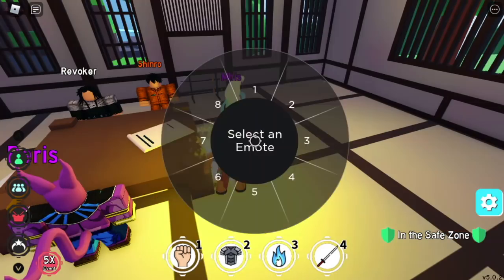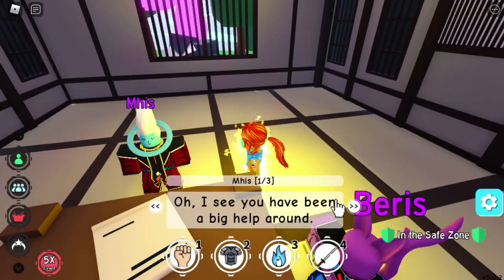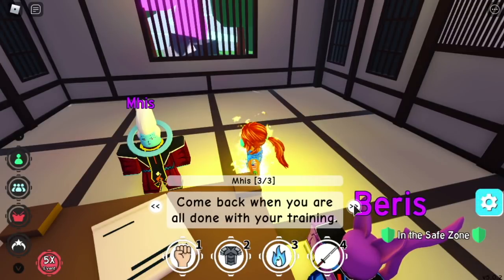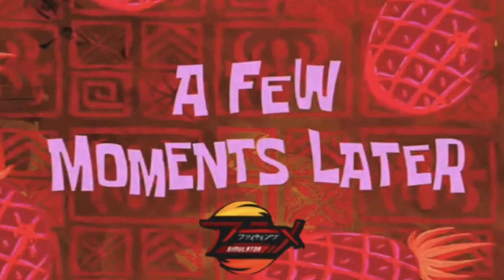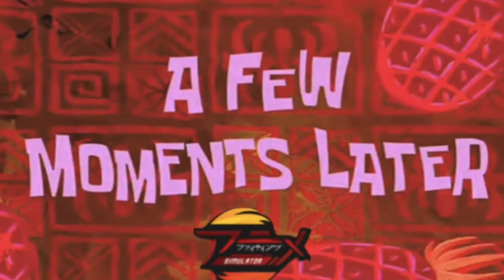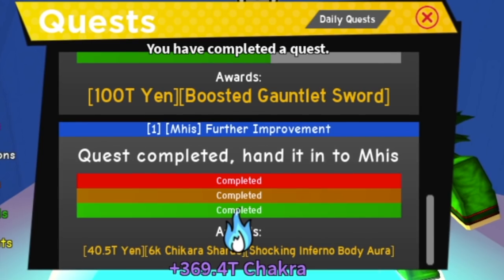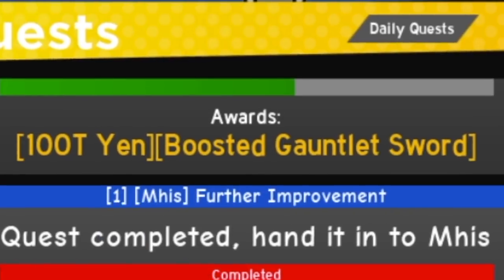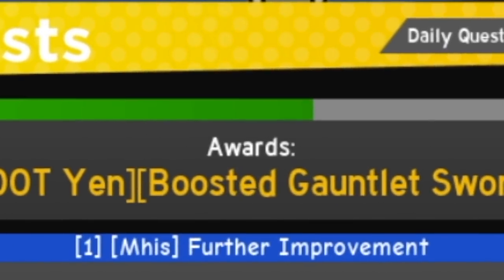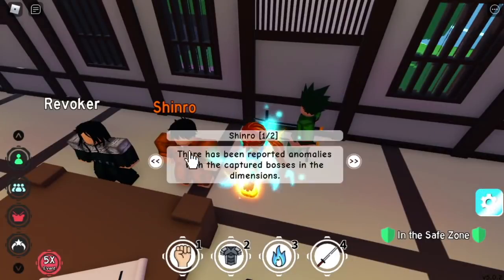Mikasa will ask you to go back to Wiz. For this quest, Wiz will ask you to gather or train 3,000 increments of Strength, Chakra, and Durability — same strategy as the first one. After completing the quest, go back to Wiz and Wiz will give you an Aura: the Shocking Inferno Body Aura.